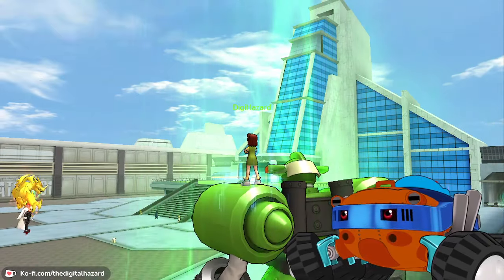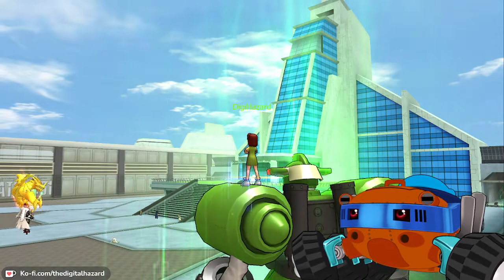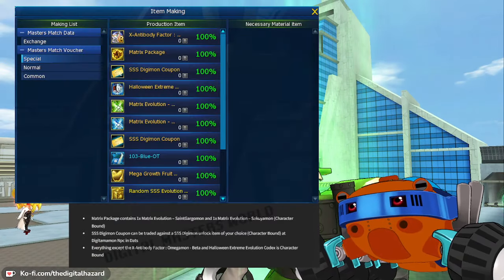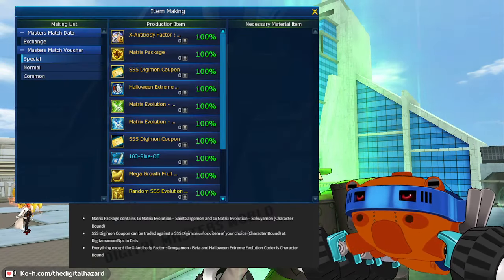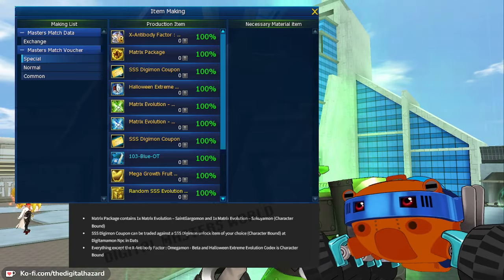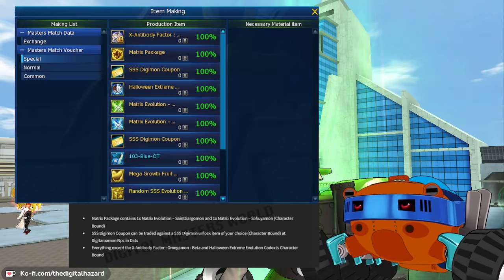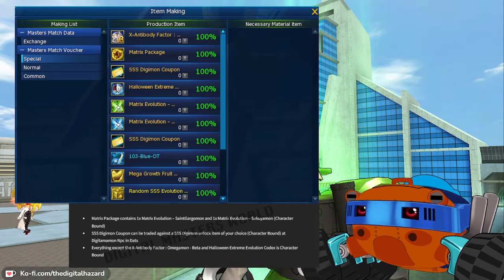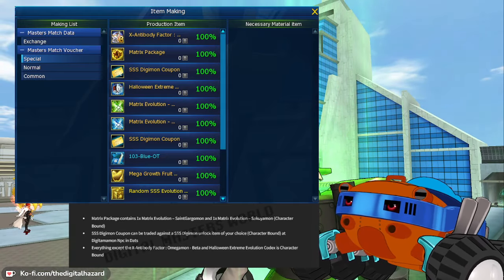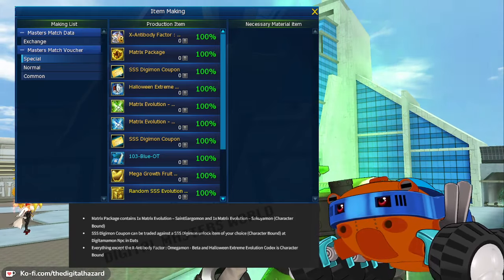The prizes are going to go to the top 100 of each team, with the top 10 receiving the most points and the top 3 receiving even more after that. For the exchange, you're looking at Omegamon X Antibody Factor B, SSS coupons, and a matrix package. My favorite addition here is the Mega Growth Root - a brand new item which guarantees you a 140% Digimon. I'd like to see that the community are giving feedback and the devs are listening.